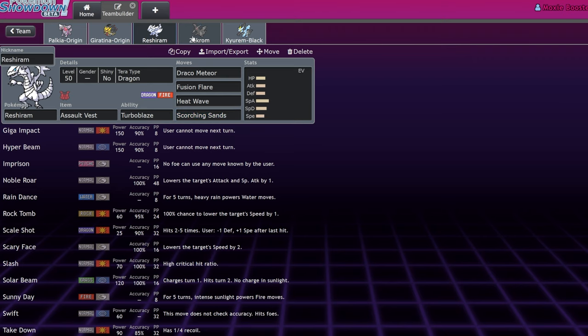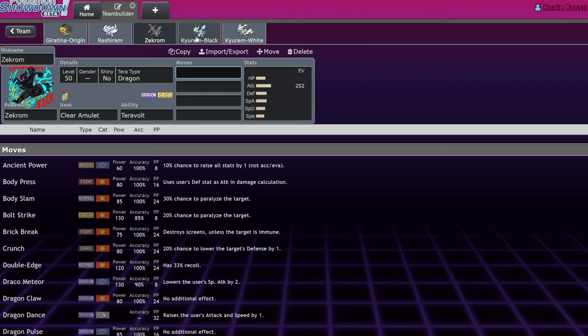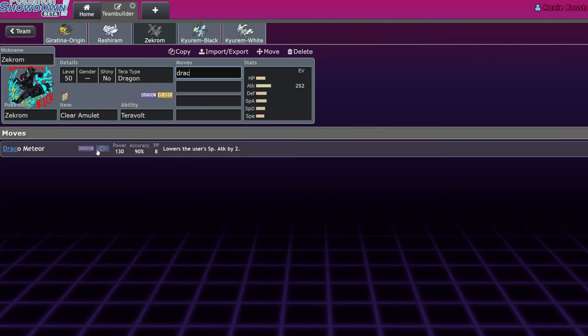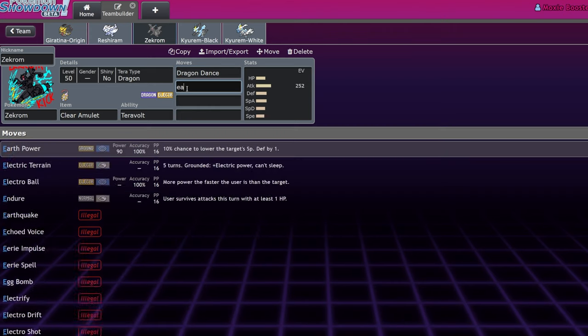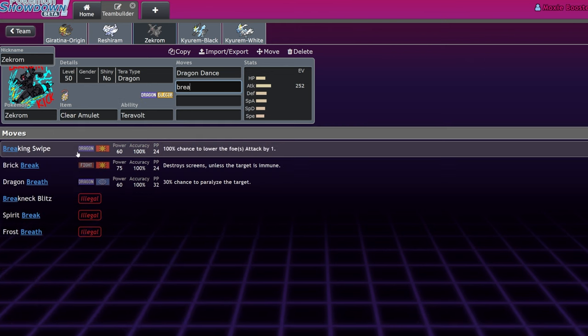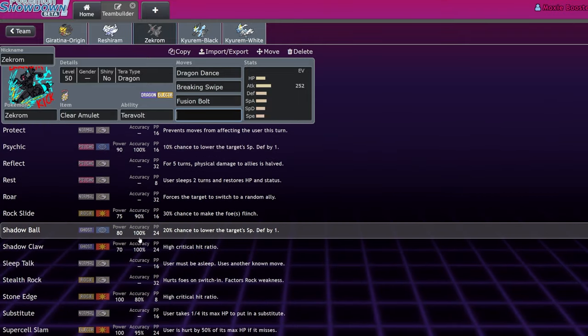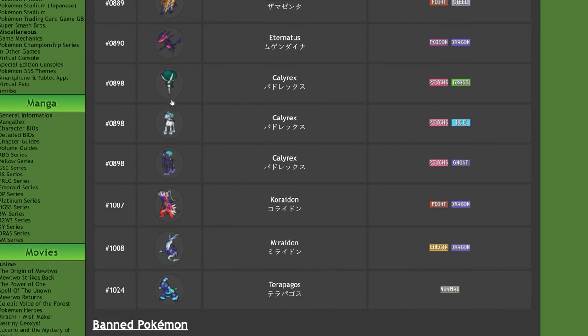Zekrom — I honestly don't think there's a reason to run it when you can run Kyurem Black. Its typing is what's holding it back most since we're in a Groudon format and Zekrom is an Electric type. If you want this typing, just run Raging Bolt — Dragon Dance with Clear Amulet, Fusion Bolt, and Breaking Swipe. But Raging Bolt doesn't get Earthquake and Zekrom's best Dragon moves are limited to Breaking Swipe. The tools here are all on non-restricted Pokémon, so you should probably just use those. Zekrom loses to most other restricteds.